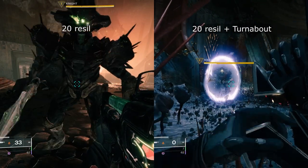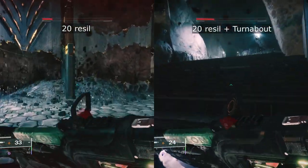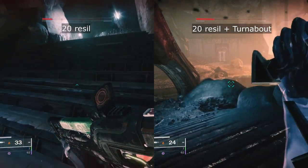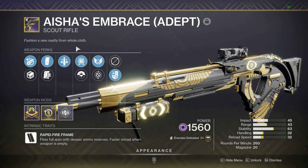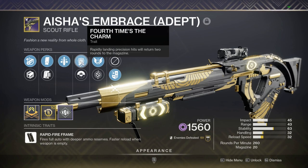As for the overshield buff from Turnabout, this effect is very minimal to the point where it's barely noticeable. That's pretty much the problem with these perks — they're very situational and proccing them doesn't give enough benefit to justify using them. I love unique perk combos like this, however most of them are just there for the fun factor, which is probably enough for some people.